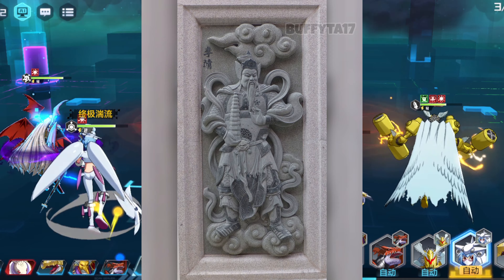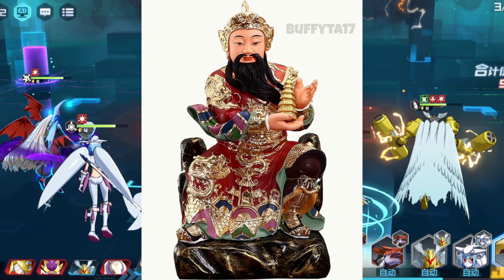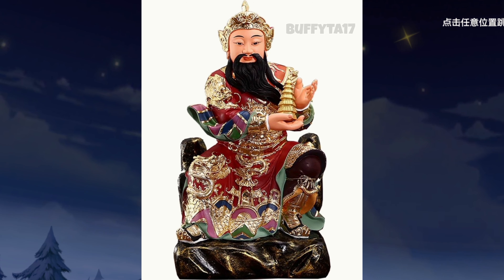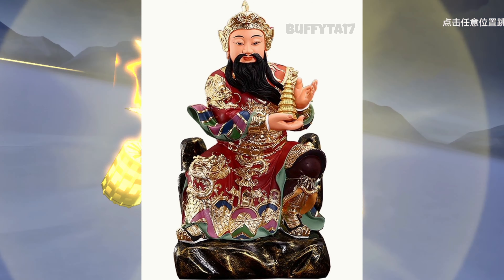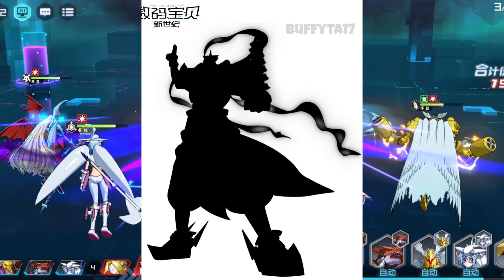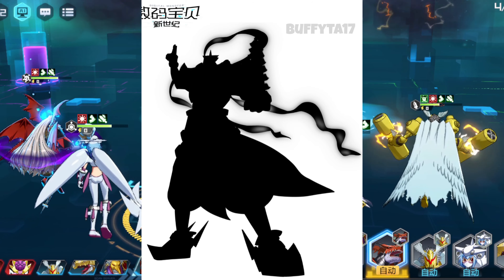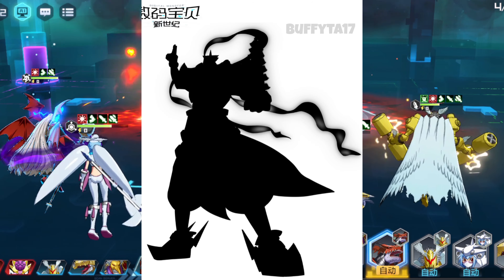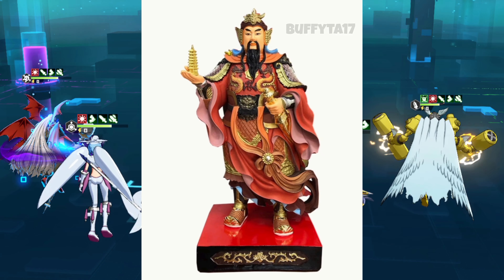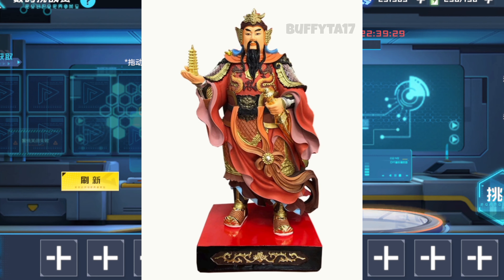Li Jing is known for being a powerful warrior and exorcist, often depicted carrying a tower capable of trapping demons and evil spirits. He's also associated with the Chinese god Erlang Shen and is often depicted as his faithful follower and companion. In addition to his supernatural powers, Li Jing is also said to be a skilled strategist and military leader. His story begins as commander of the Shang Dynasty Army, but his son Nezha is a troublemaker with magical powers who ends up causing trouble with the Eastern Sea Dragon King.